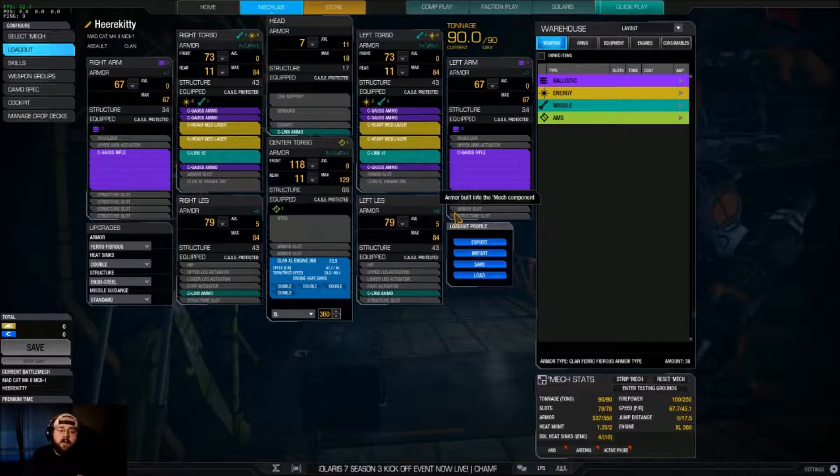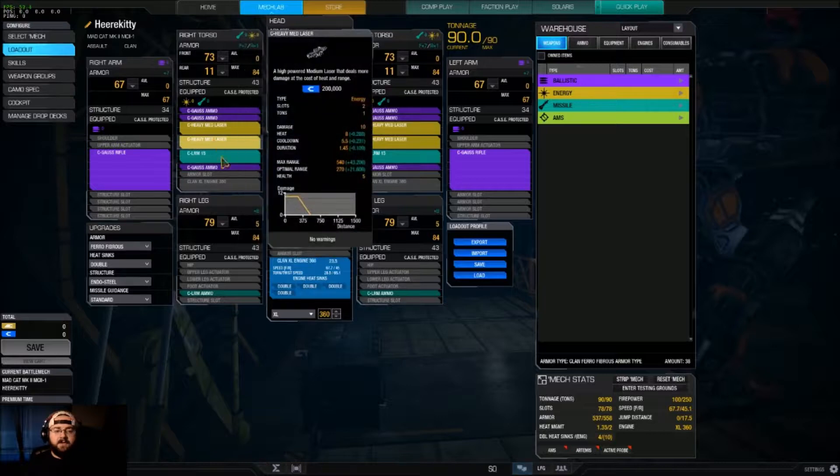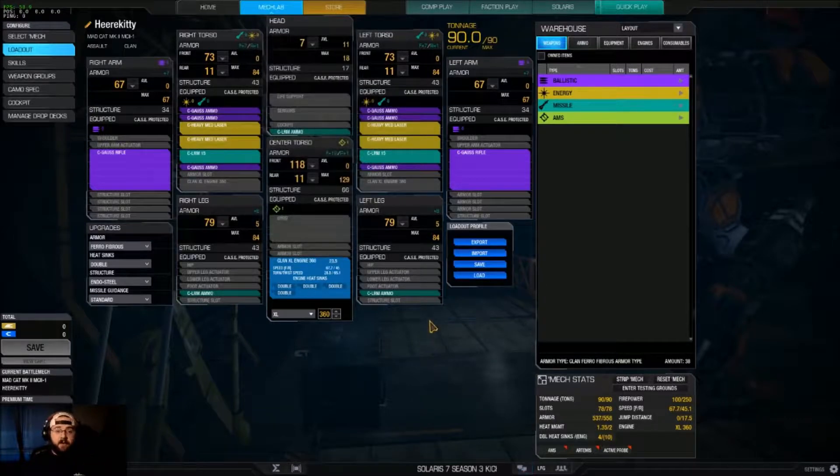30 damage on that one part of the mech, assuming I can actually hit what I'm aiming at. In the side torsos, they're a mirror image of each other — each has two heavy medium lasers for a total of four, that's 40 pinpoint damage. And each side has an LRM-15, which is 30 damage — it's just onomatopoeia city. We have pretty close to full armor and an XL360 engine.